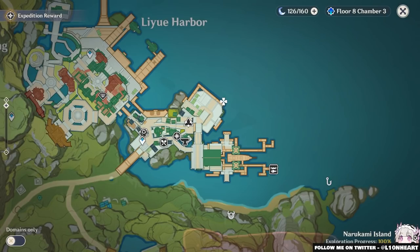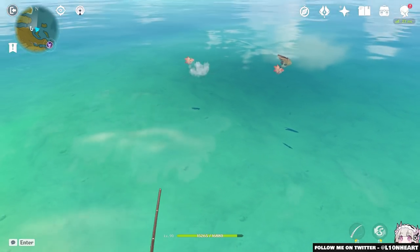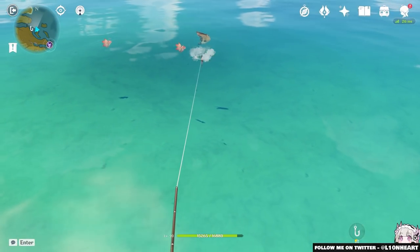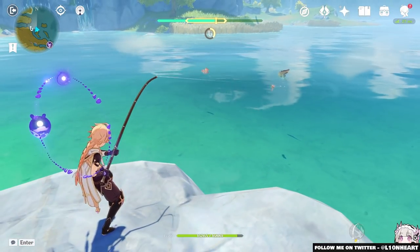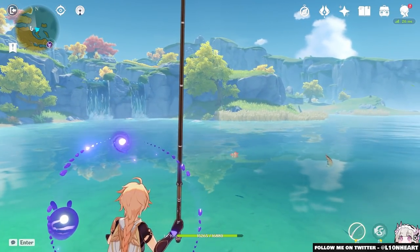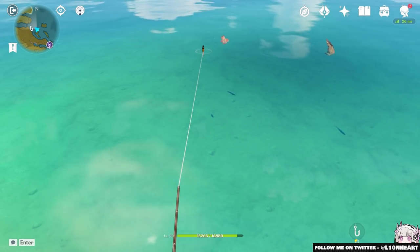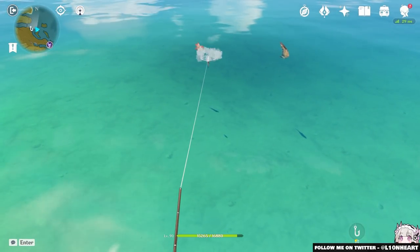The Liyue regional association representative is at the far southeast docks in Liyue, and the Inazuma one is northwest of Inazuma City on Narukami Island. During the tutorial with the Mondstadt rep, make sure you catch all the fish you can. Don't hoard your bait — you're going to be able to make a lot more soon, and you need to catch fish to unlock the bait recipes. Just use all your bait and catch every fish you possibly can at that location. Follow the quest line until it ends and you should be in good shape.